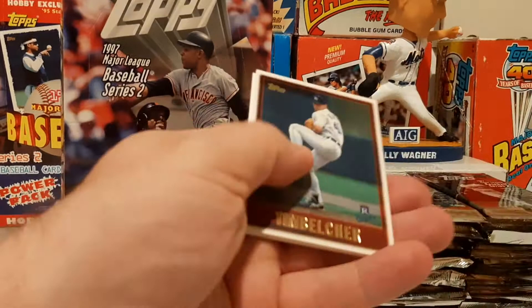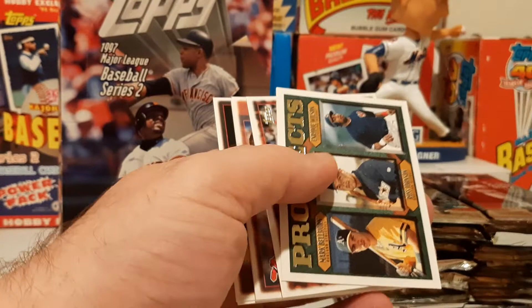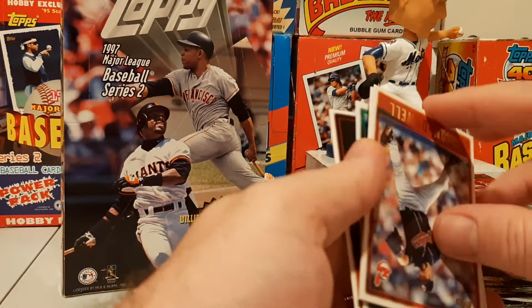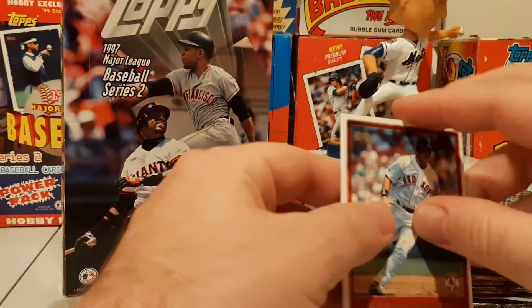Super sticky. Tim Belcher, Curt Schilling. There's a rookie with Mark Bellhorn on there. Mo Vaughn, Jose Vizcaino, Jack McDowell, John Olerud, Ryan Klesko, Bobby Walcott. Darren Bragg for the Red Sox, and then Darryl Strawberry for the Yankees.